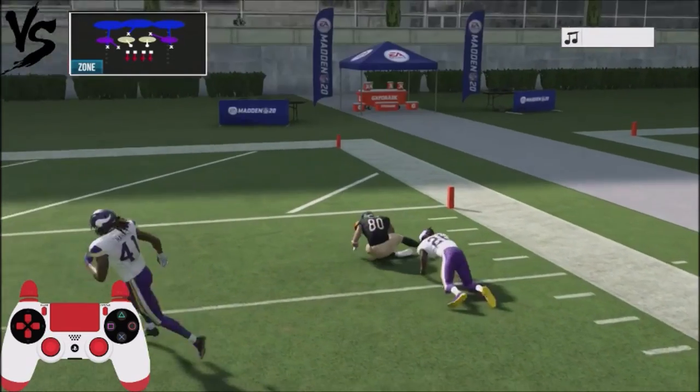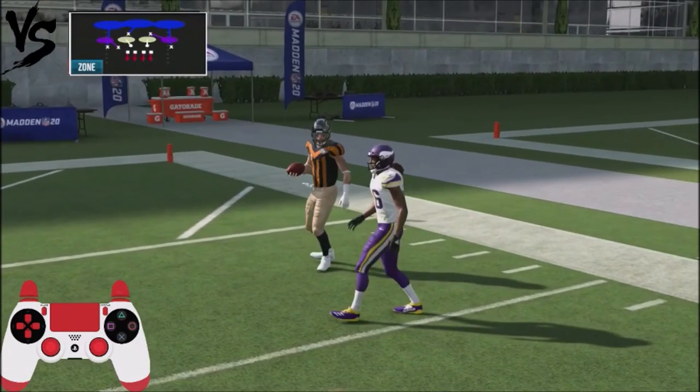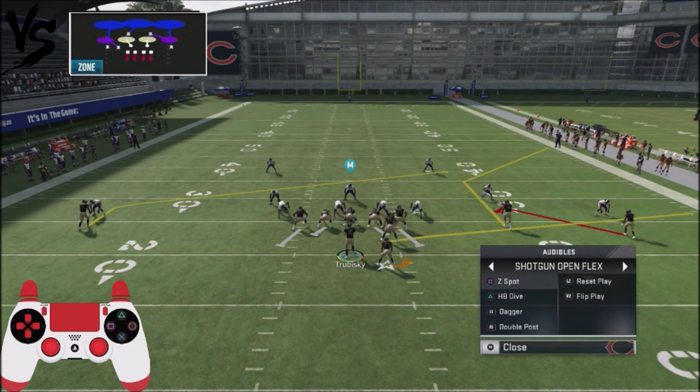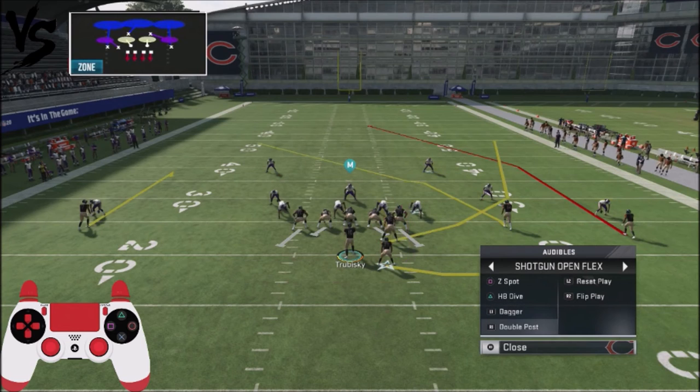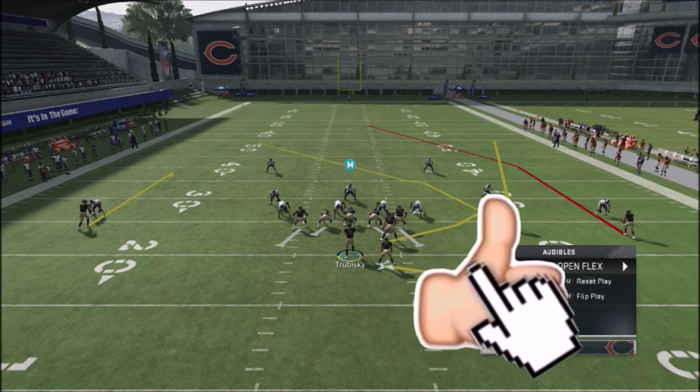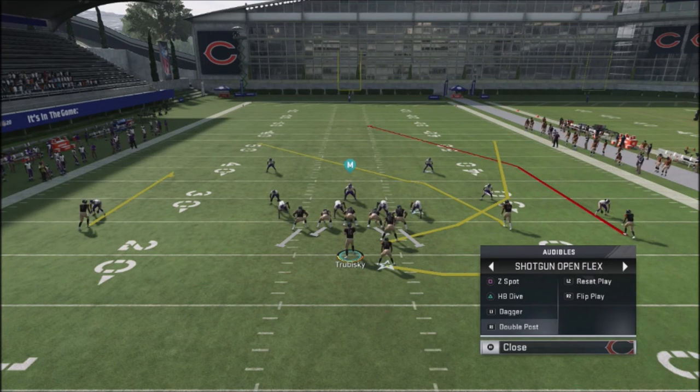I'd recommend if you are running the Cardinals playbook, go jump in the lab and take a look at this play. It's very effective. You can use it against Cover 4 and Cover 2 — it will break down Cover 2, and it's very effective against man coverages. I've got a full scheme out of this particular playbook: the Z Spot, the halfback dive, the dagger, the Double Post — just very, very effective. If you like these type of tips, smash the like button and I'll be rolling out more offensive and defensive tips to take your game to the next level. Thank you, and until next time.